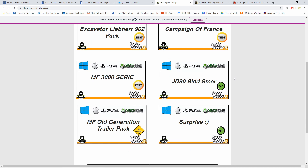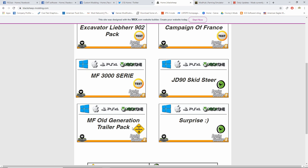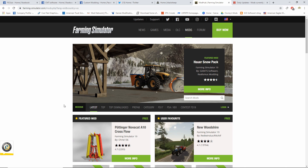Next we got Black Sheet Modding. Today we did get their surprise, which was the BSM 70,000 trailer - I love that trailer. Also, look what's work in progress: the Massey Ferguson old generation trailer pack from FS17 they are working on, the Massey Ferguson 3000 they're testing, the excavator they're testing, and Campaign of France they're testing. So we're about to have a lot of stuff from Black Sheet Modding - Campaign of France, excavator, Massey Ferguson 3000, and the Massey Ferguson old generation trailer pack.